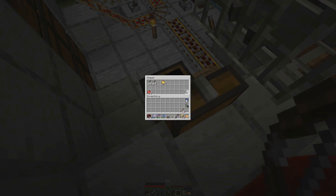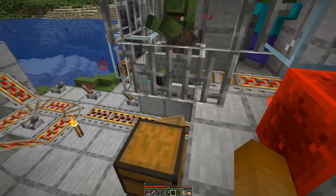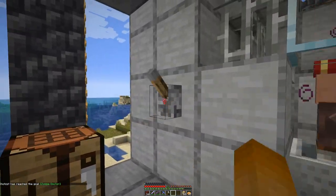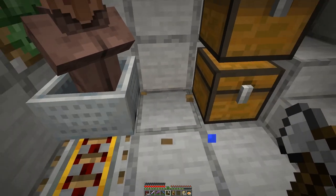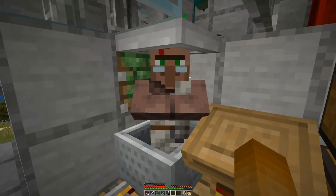We will try this out with a librarian to get a good deal. We have our zombie villager — let's cure him. I only need one apple. And now we wait. There he goes, and he already took up the profession of a librarian.